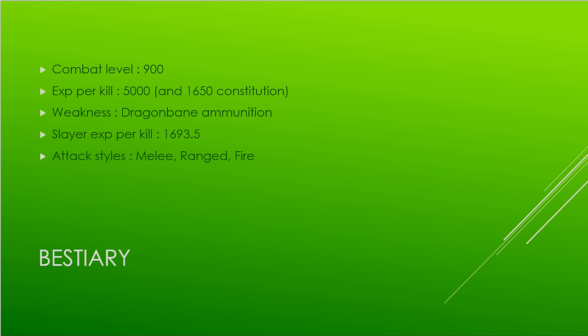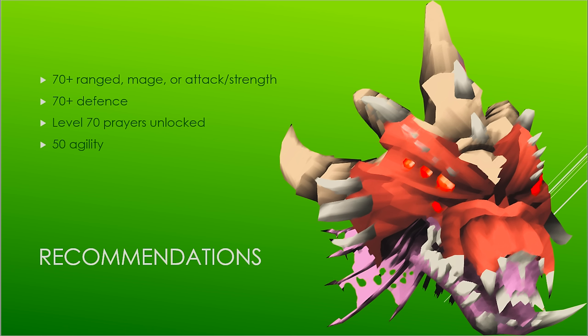Some general info about the Queen Black Dragon: she is combat level 900, grants 5,000 combat XP per kill with 1,650 Constitution XP, is weak to Dragonbane ammunition so definitely be using it, grants 1,693.5 Slayer experience per kill on a Black Dragon task, and attacks with melee, ranged, as well as fire.